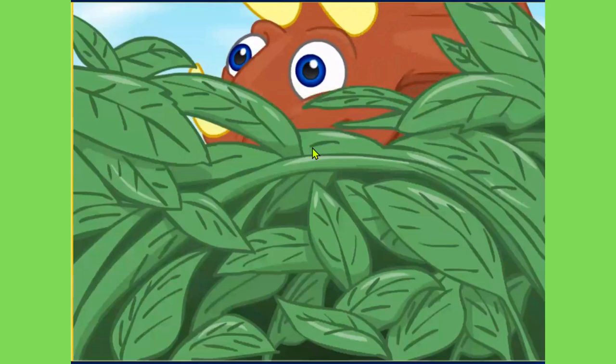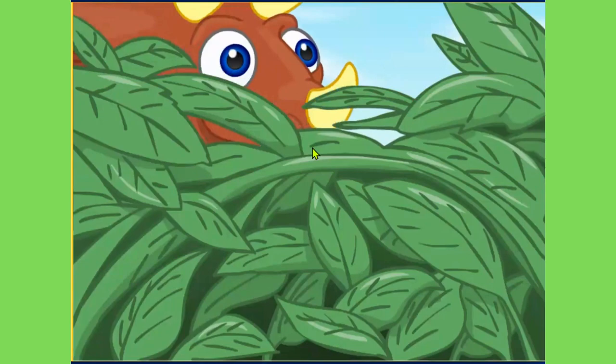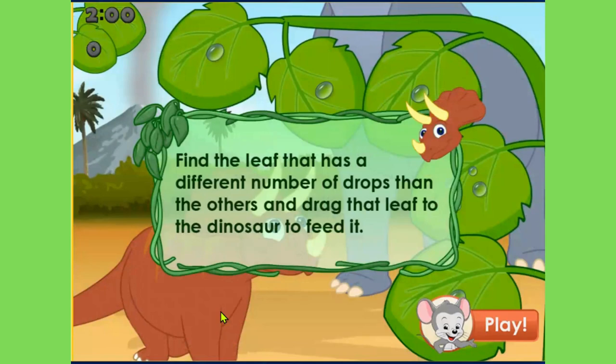Hi there! Today we're going to be playing Dinosaur Chomp. We're going to be playing with this beautiful dinosaur that you see hiding behind the leaves. Choose a level: Beginner, Challenge, or Super Challenge. We'll play the beginner level. Find the leaf that has a different number of drops than the others and drag that leaf to the dinosaur to feed it. Okay, so this is a fun game. Are you ready? Let's go.